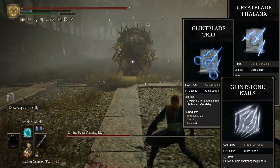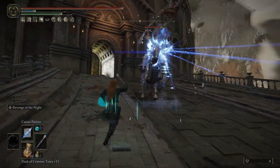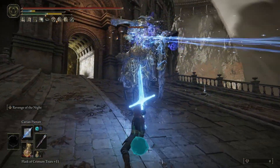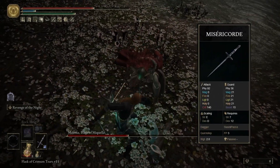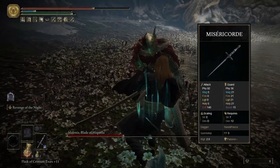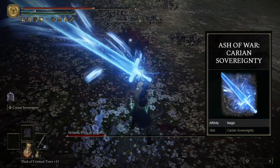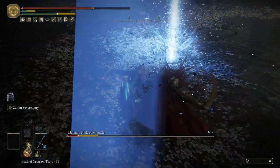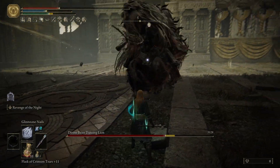I'm also using Great Blade Phalanx, which deals some very heavy stance damage. The great thing about these spells is that you can easily set them up to hit in quick succession, dealing massive stance damage. To riposte, we're using the magic-infused Misericorde to take full advantage of our stance breaks. You can use any Ash of War you want with it, but I recommend Carian Sovereignty, which is a bit slow but deals massive amounts of damage and a huge amount of stance damage as well. So it goes well with our build.